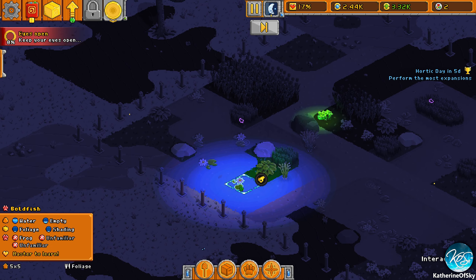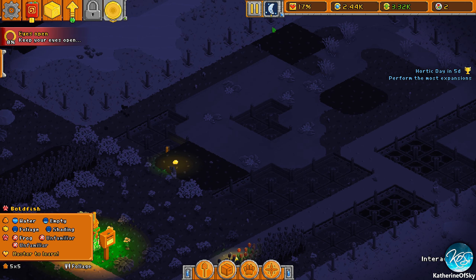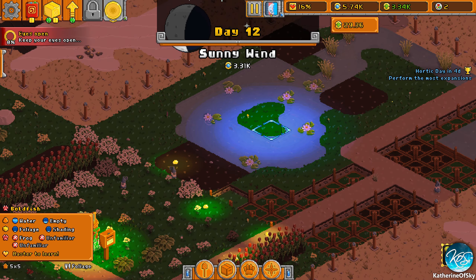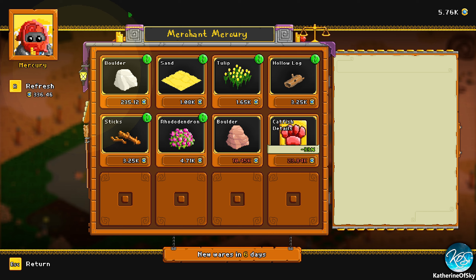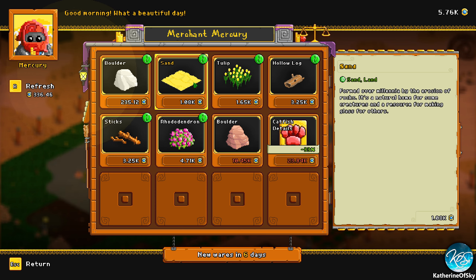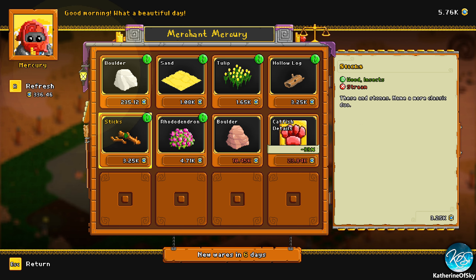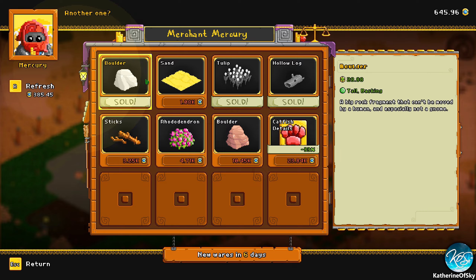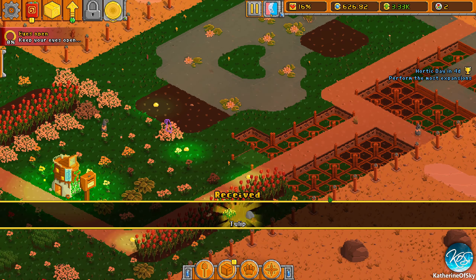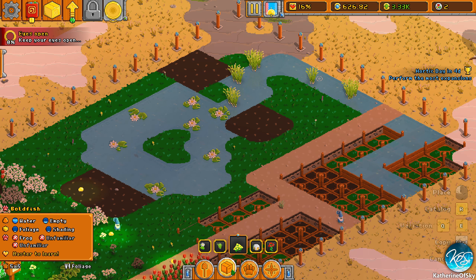Okay there's a cute fish — I thought that was a fish. Let's go to nighttime. We have our brand new area — Mercury has new goods. There's a hollow log, tulip sand is cool, catfish is on sale but so much money. I think we take the wooden insect item, this other one, the boulder, and now we have no more money. Sad times.